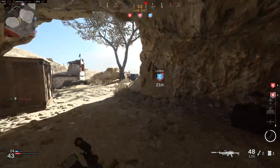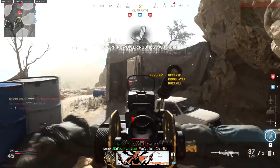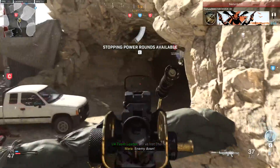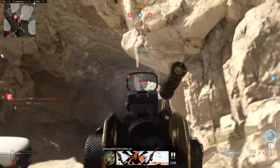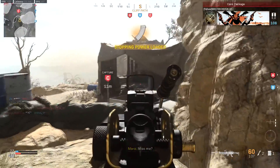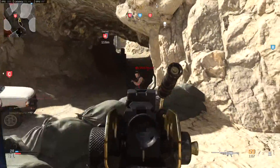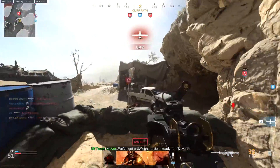How this gun works is it starts with 100-round mags, but it can go up to 200 if you really want to go full LMG — go really slow, hold on a point, hold an objective. You can do that with the big ammo, or you can use the 60-round mag, which makes it pretty much a hybrid AR: faster sprint-out time, faster ADS time, faster reload time.